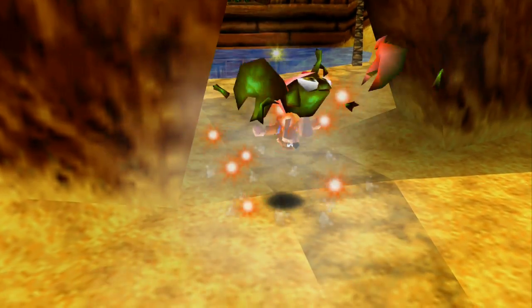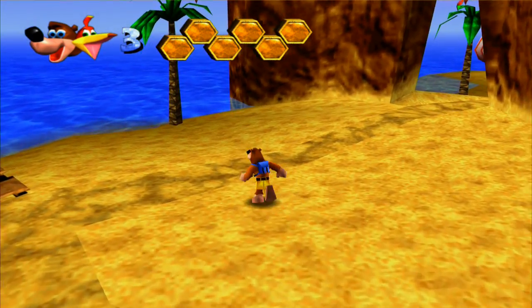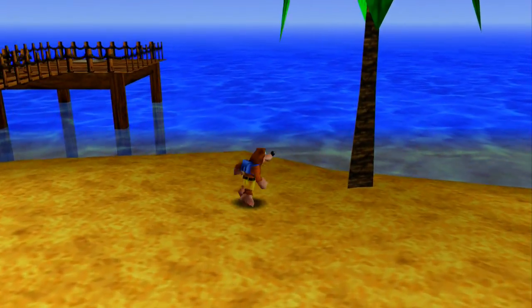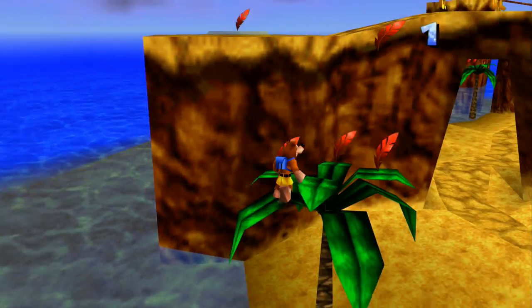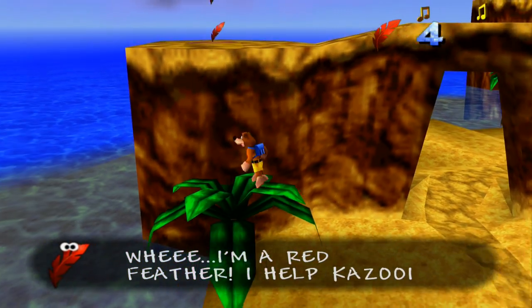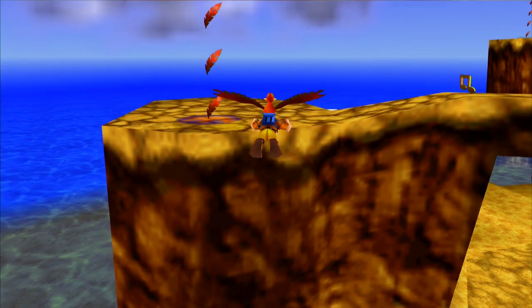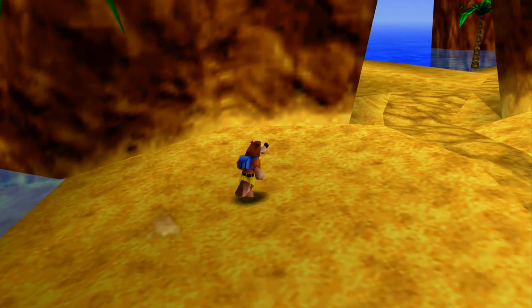These crabs — I don't remember a lot of the enemy names. They don't tell you in-game, so you'd have to look those up. I'm just going to call them by what kind of animal they are. We're actually going to learn how to fly in this level, too.